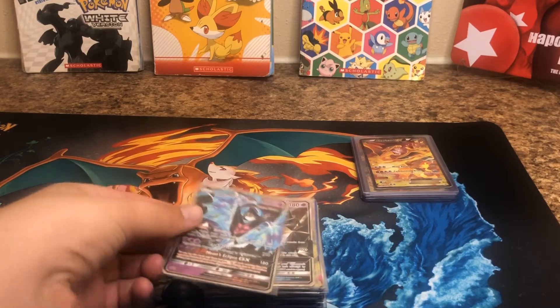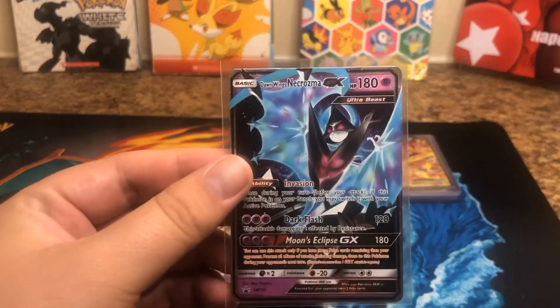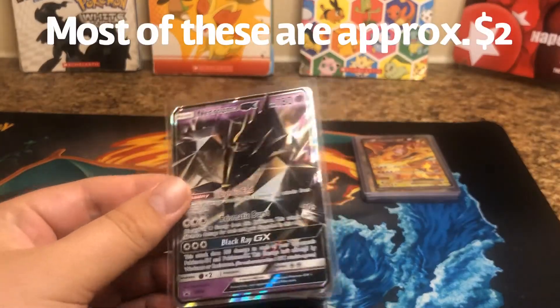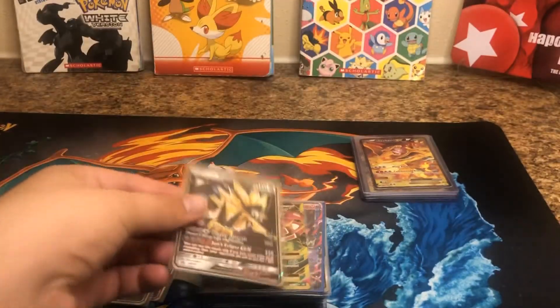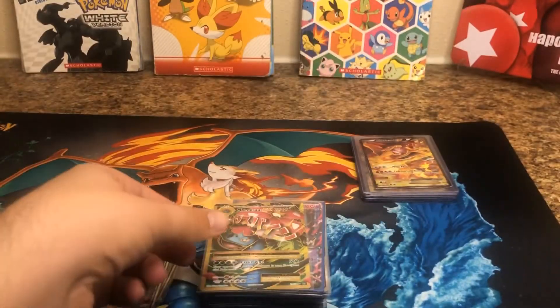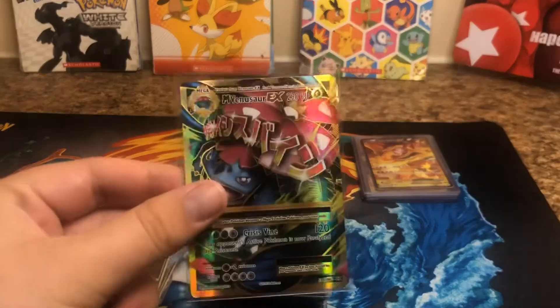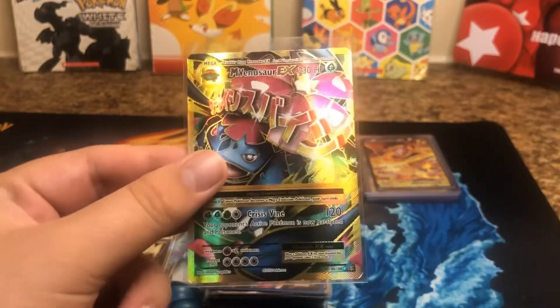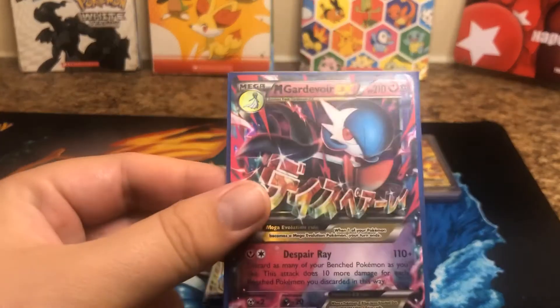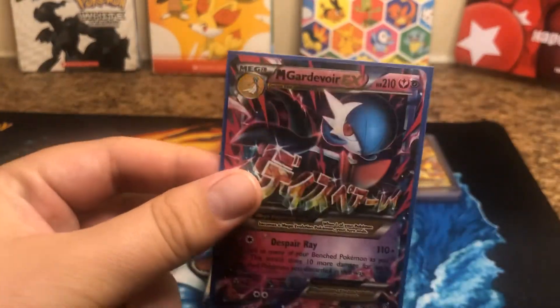We got some Dawnwing Necrozma GX, very cool. Regular Necrozma GX. We got Duskmane Necrozma GX. We got a Full Art Mega Venusaur EX. We got Mega Charizard EX.